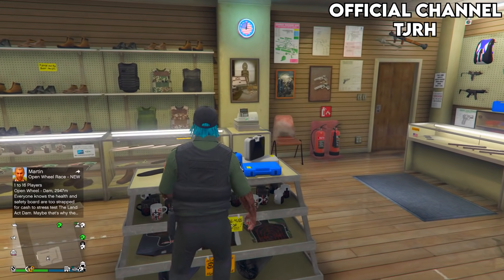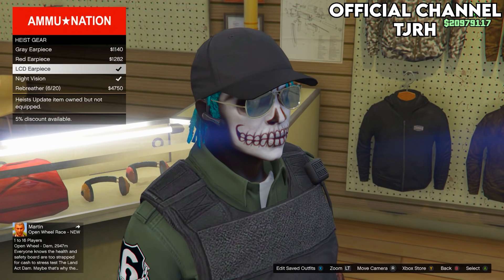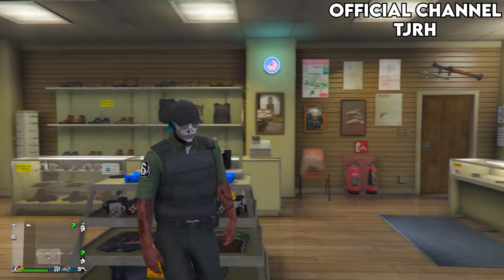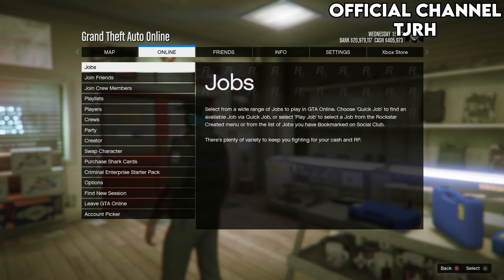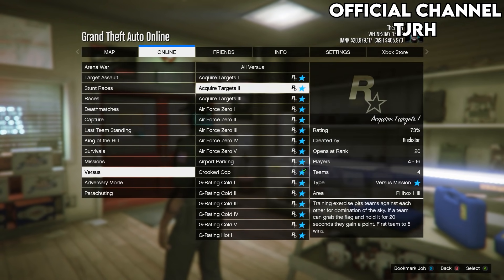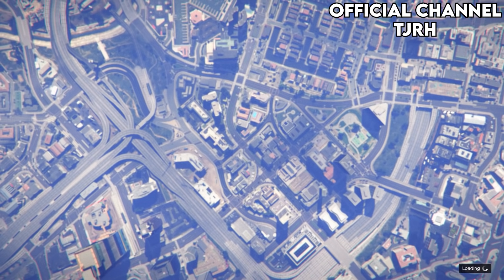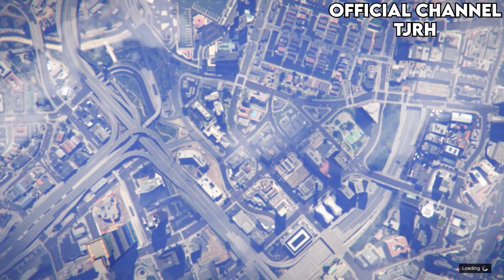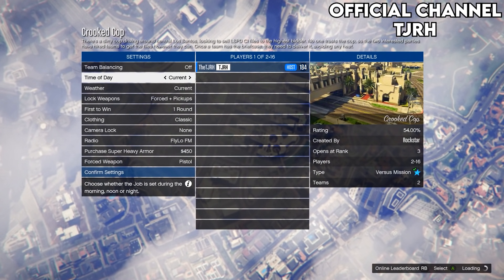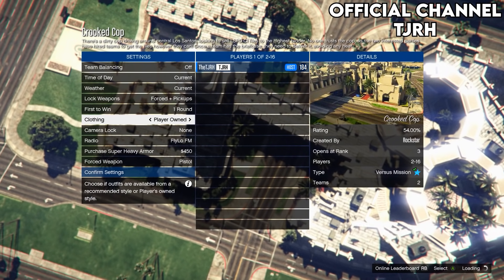Once you have the outfit with a belt equipped, make sure you have an earpiece called Full as an Expert. If you don't have it, purchase it from the gear section in Ammu-Nation, but do not have it equipped yet. Once purchased, open your pause menu, go to Online → Jobs → Play Jobs, go to Rockstar Created → Versus, and start up Crooked Cop. Once you load into this menu, set the clothing to player owned and invite anyone to start it up.